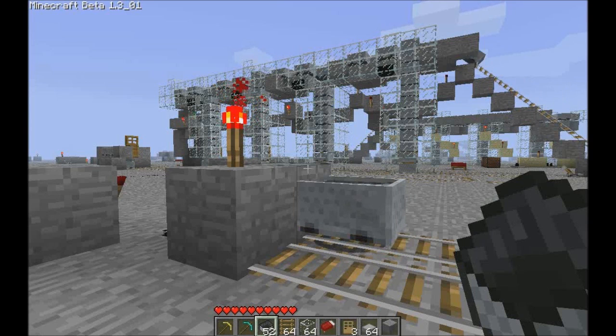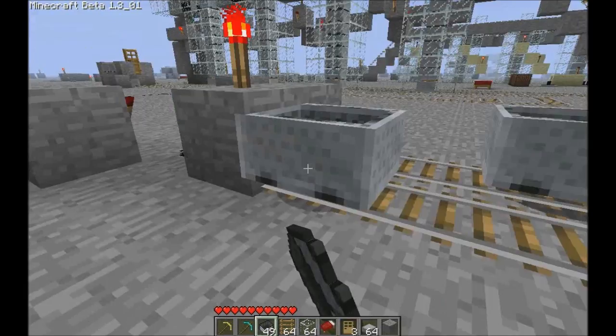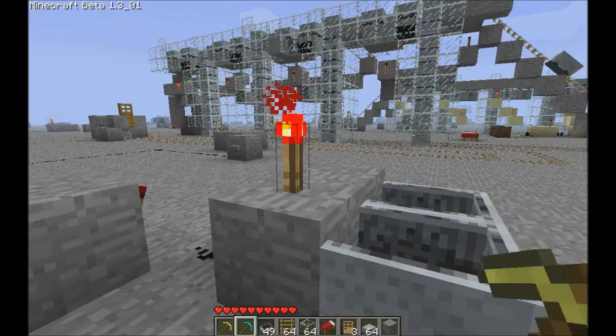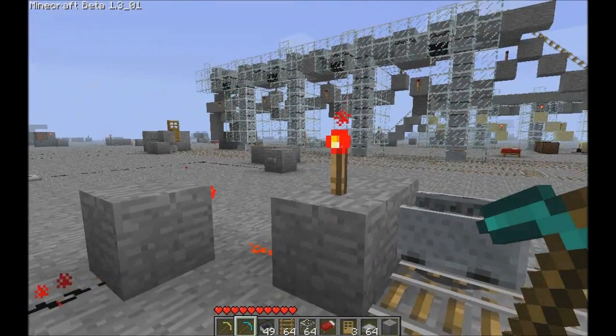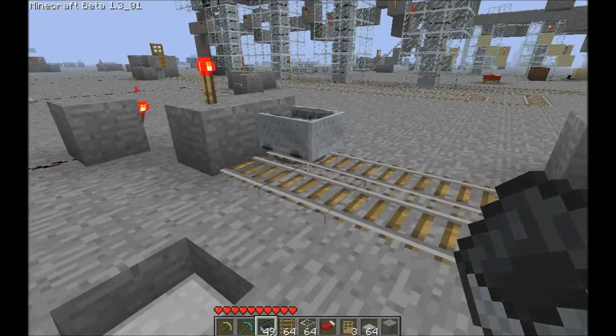We're getting close to the top. Keep an eye on that one torch just to the left — it'll go off as soon as that cart falls in, indicating that stack is full. Now the next carts will go to the next available stack, which is the last one in line. That one is now full too, and the alarm is going off saying don't put any more parts in.